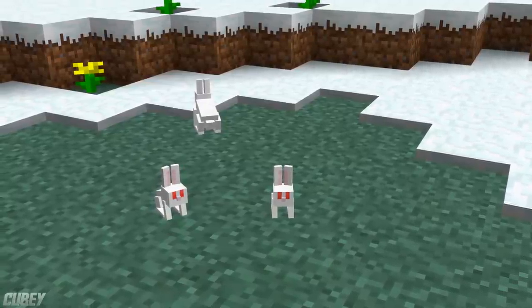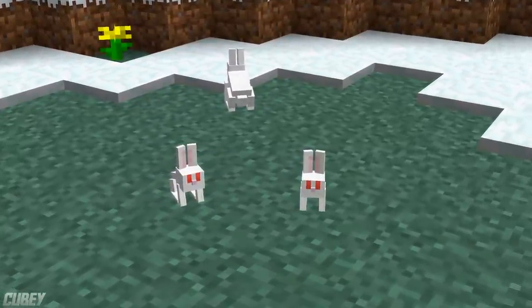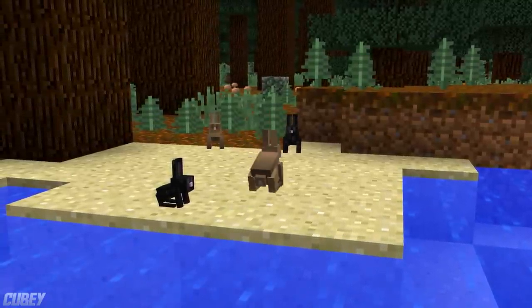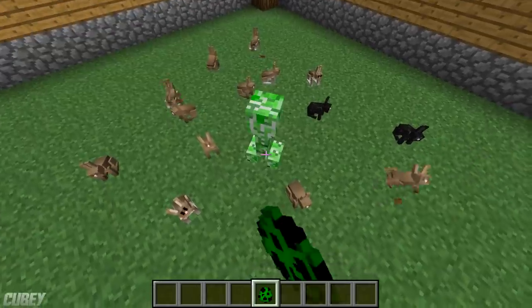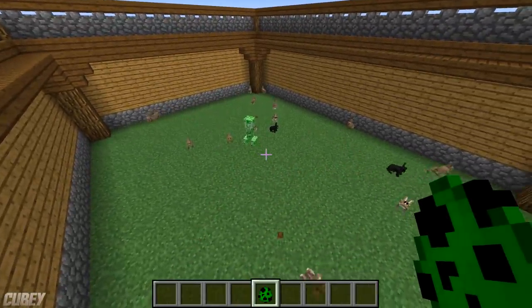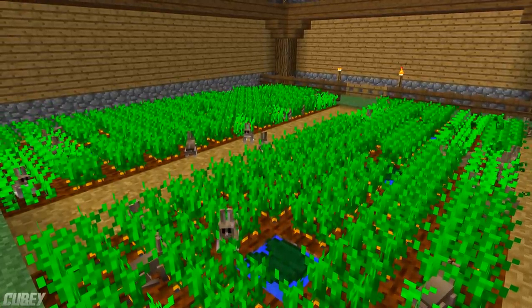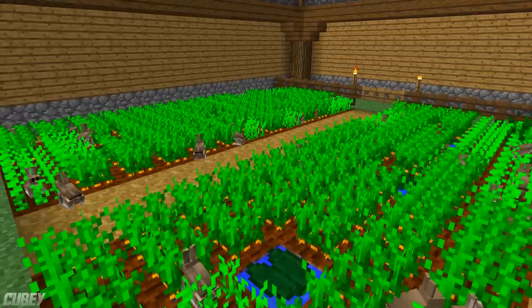They usually spawn in groups of up to three, consisting of one adult and one or two babies. Rabbits spend their time simply hopping around in random directions. They can very easily be frightened, and will tend to avoid any nearby players and most hostile mobs when they come too close. If rabbits come close to any nearby unharvested carrot crops, they will very cheekily tend to eat away the carrots, but not destroy the plant entirely.